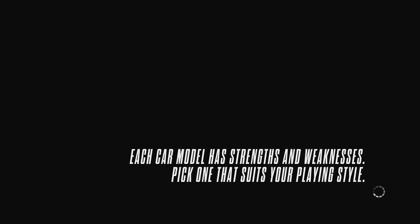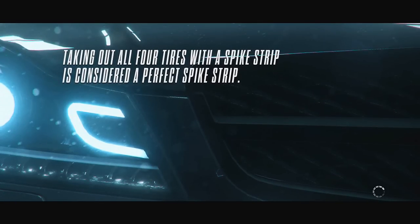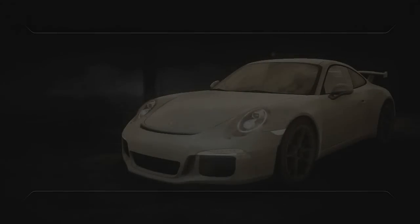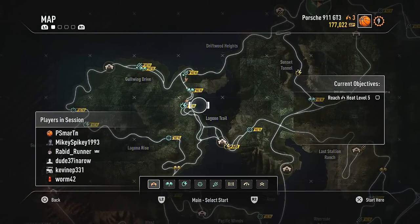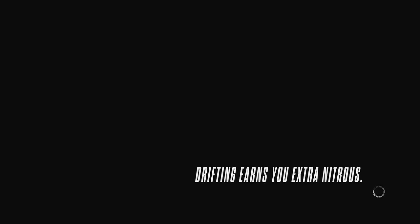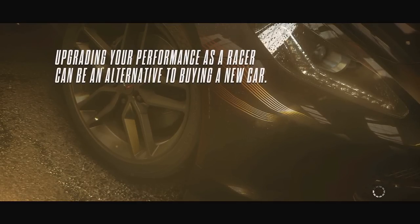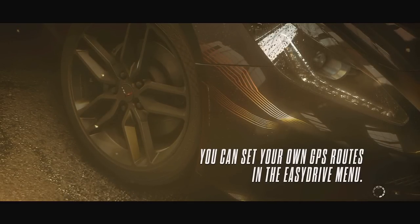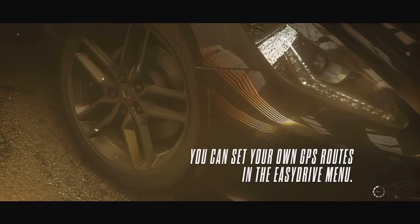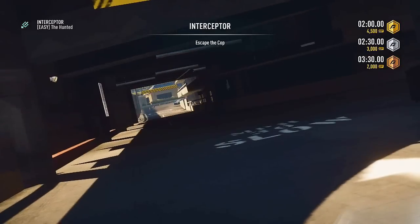Let's bank these speed points, then spawn in on an Interceptor event we haven't done yet — hopefully we can get up to wanted level 5. Let's get out of here. This one looks good, let's do it. We probably should have put Pursuit Tech on so we could mess with the freaking cops. Damn it Trevor, you're an idiot. Oh well, we'll get it without it. I just would have liked to put the shockwave on — the shockwave's freaking hilarious. That would have been fun to mess around with. We'll just have to focus on ramming the cops rather than racing away from them, because we want the cops to stay with us — we don't want to lose them.